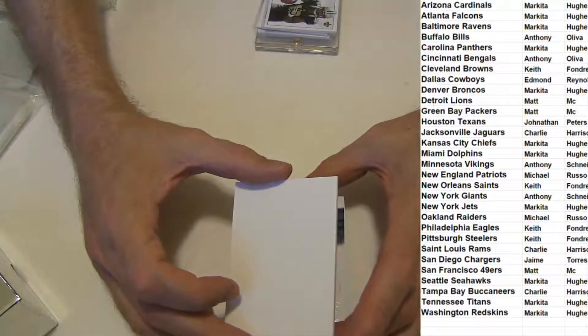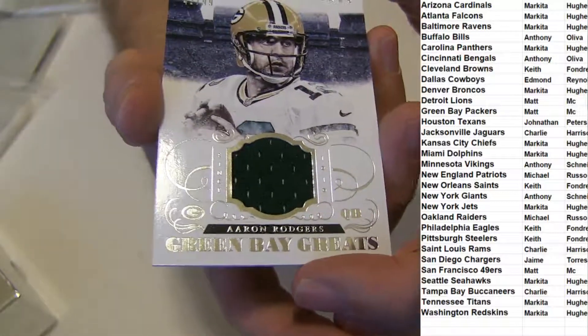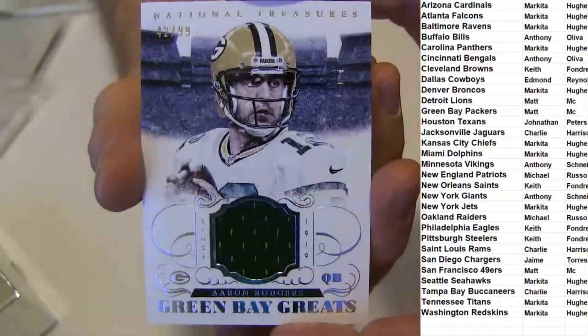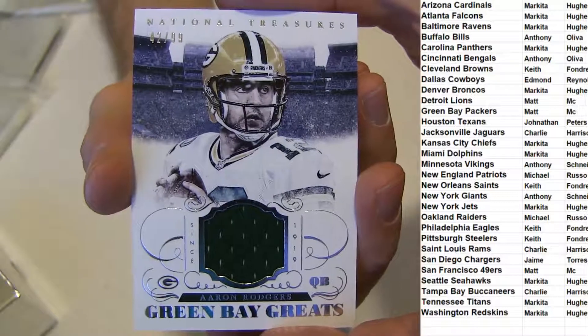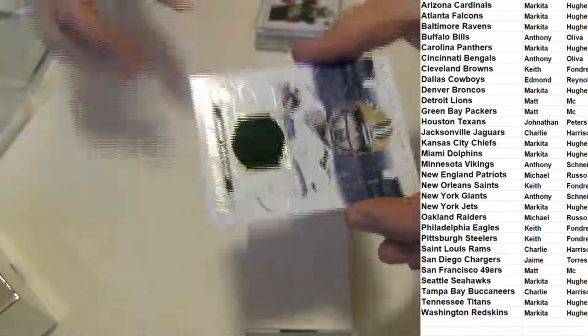Tony Allen — he's a great defensive player, that's for sure. What's Draymond doing? Got a nice Aaron Rodgers jersey, 42 of 99, Green Bay greats. Nice pull for the Pack.